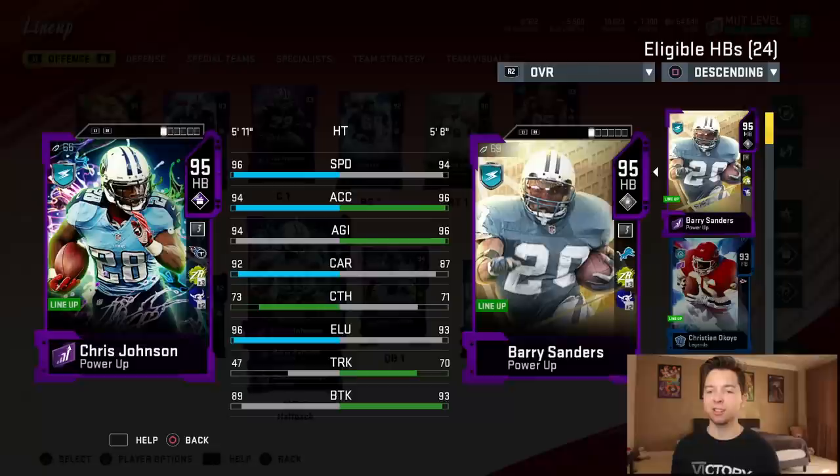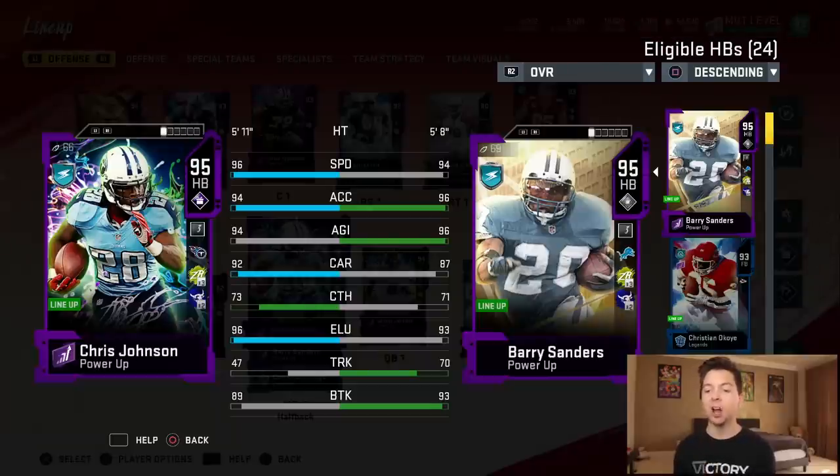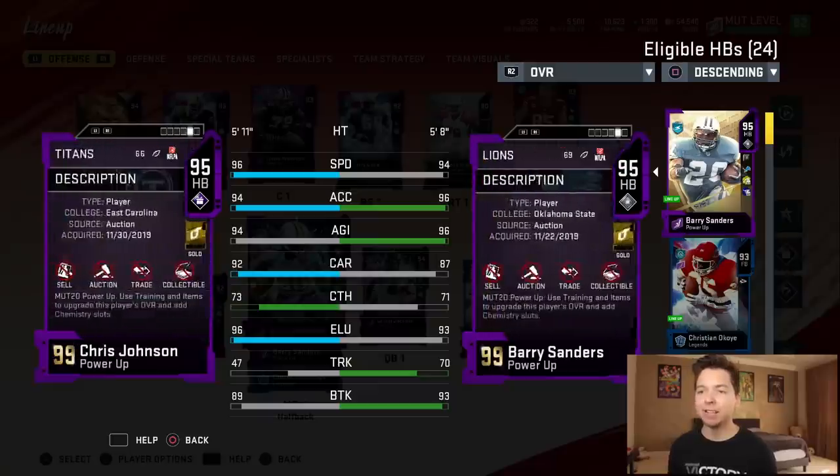Here he is compared to Barry Sanders. CJ2K: 96 speed, 94 acceleration, 94 agility, 92 carrying, 73 catching — which is pretty good for a running back — 96 elusiveness. Now, he does only have 47 trucking. You don't need to run over people if you can just run around them. Then he's got 89 break tackle.